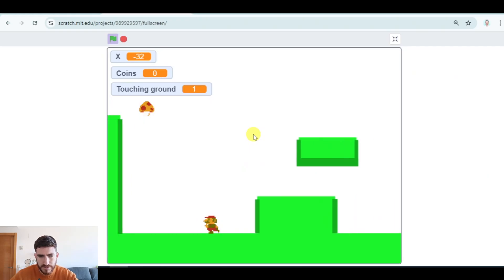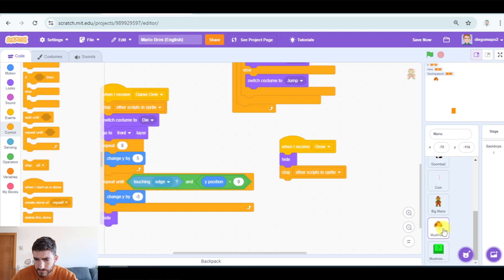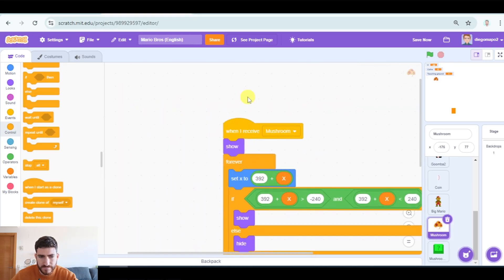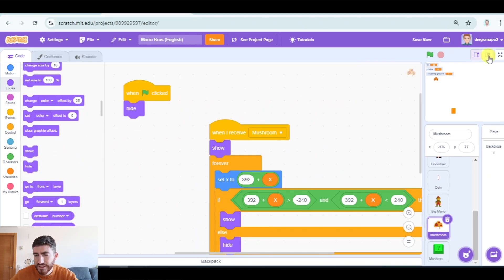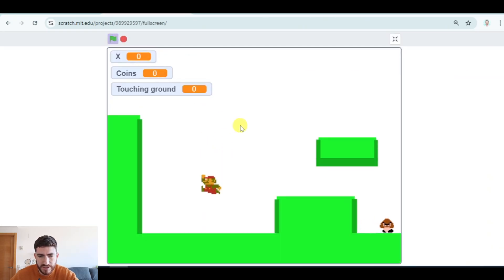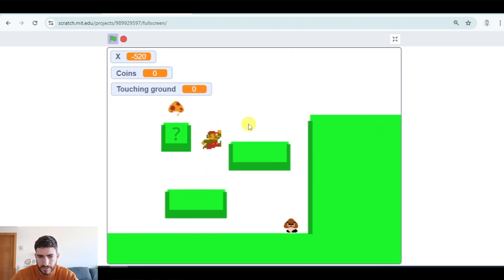Let's see — what's the mushroom doing there? Oh yes, we need: when green flag clicked, hide. Well, as you see, when trying the game you usually spot a few errors or mistakes that we have to fix.